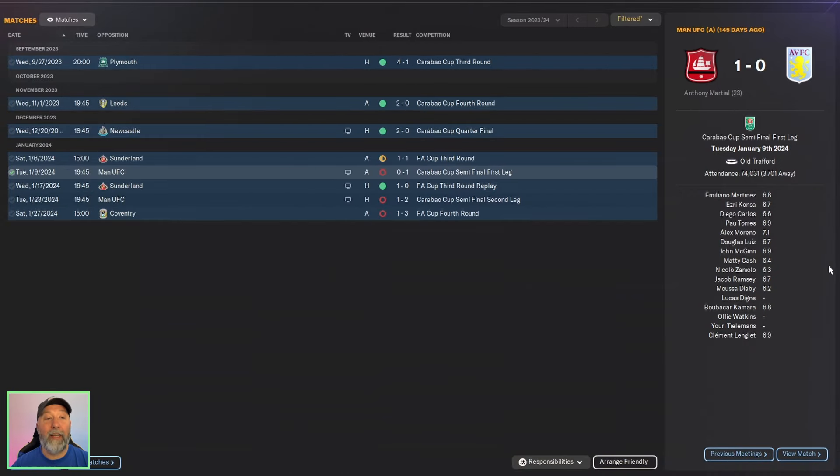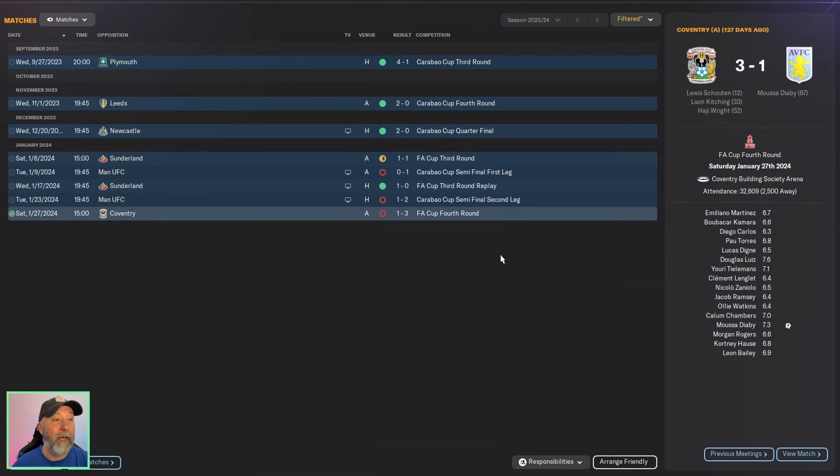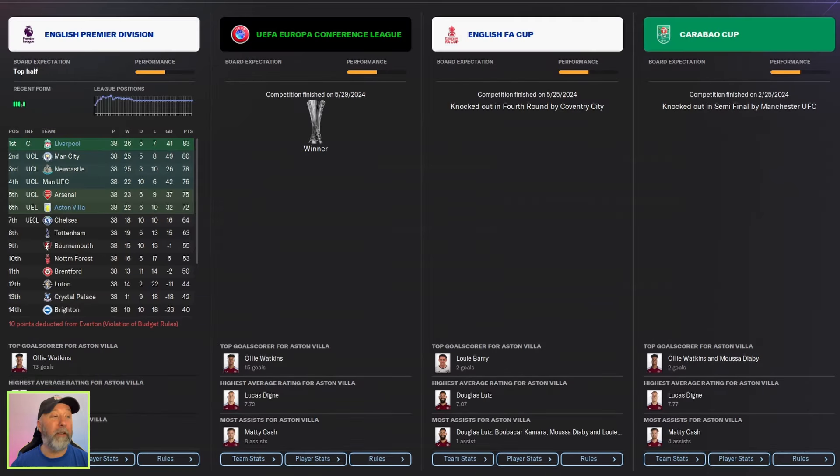Unfortunately, Aston Villa cannot show any success in the domestic cups. They get to the semifinals of the Carabao Cup, but unfortunately Manchester United dropped them out. FA Cup fourth round out against Coventry. But after an almost perfect run, they do not escape the season without a trophy — Club Bruges dropped drastically, 6-2 in the Europa Conference League final, and you get that trophy. Sixth place in the Premier League, not the greatest of marks, but 72 points is not bad at all. Conference League winners — fantastic job right there.